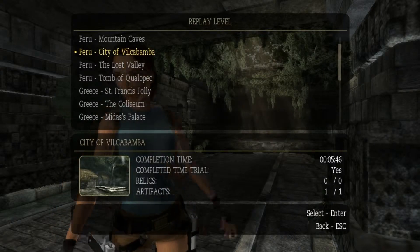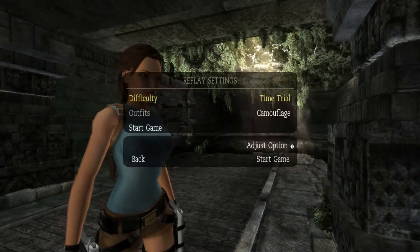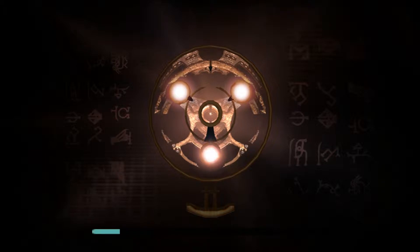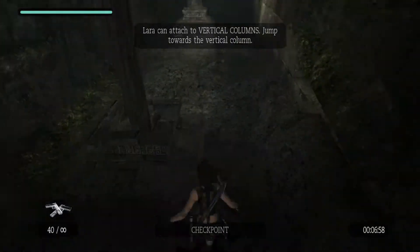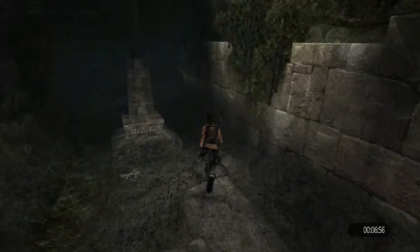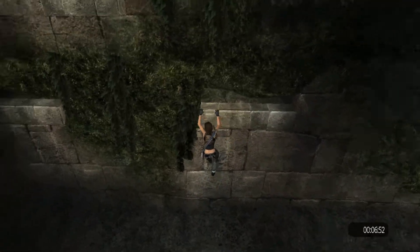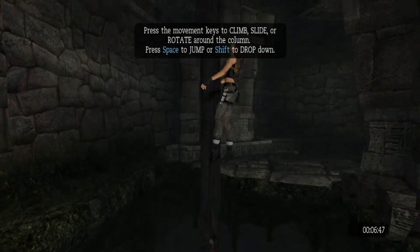Okay, time trial time. Peru level two, City of Vilcabamba. Let's go, let's do this. This map has no relics and only one artifact. Oh, you're kidding me — first jump and I missed it. That's always a great sign.